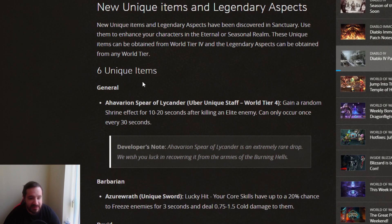Starting off at the very start here is some of the new uniques that they've added into the game. The first one is the Haverian Spear of Lykander. It's an uber unique staff which means it's going to be equally hard to get as all the other uber uniques, and it will only drop in World Tier 4. I believe this is an adaptation of Lykander's Flank from Diablo 2. What it does is gain a random shrine effect for 10 to 20 seconds after killing an elite, and it can only occur every 30 seconds. I think this is a very cool item. Shrine effects can be very overpowered and it can definitely help make a build strong. I don't know if it'll be overly used, but I think it'll definitely make for a very fun unique.